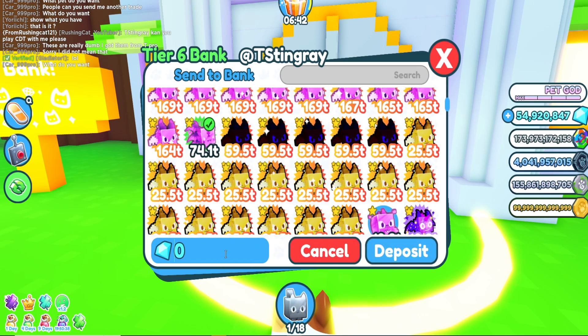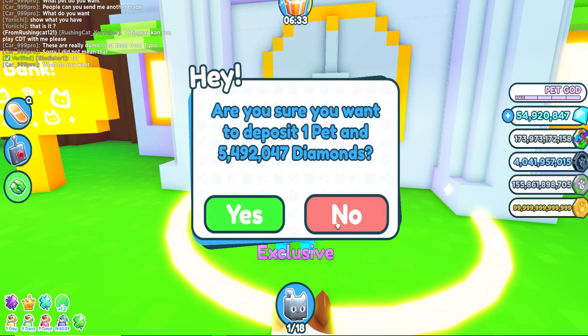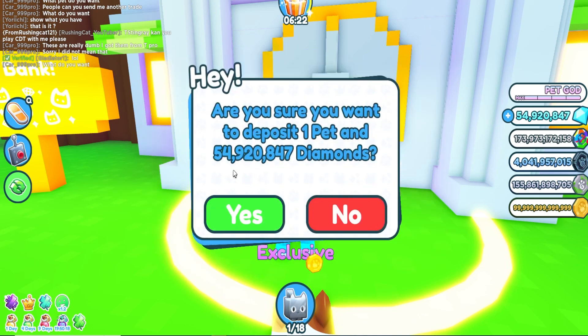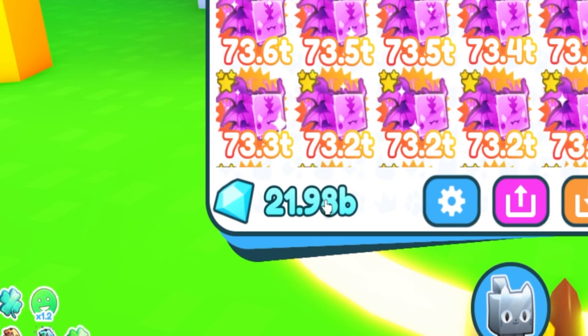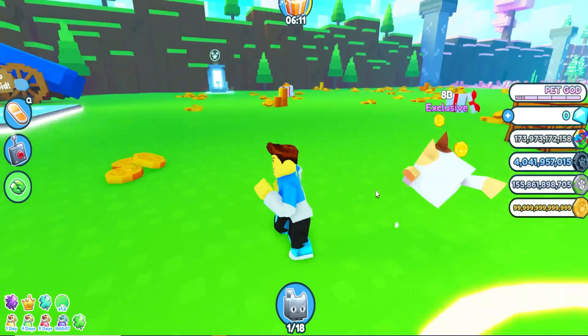Put more gems in so you can get more gems later on. We're putting about — oh wait, that's only five million, we want to put 54 million. There we go — 54,920,847. That's more like it. Boom, we got zero gems in our wallet right now but we got 21.198 billion. It's insane.